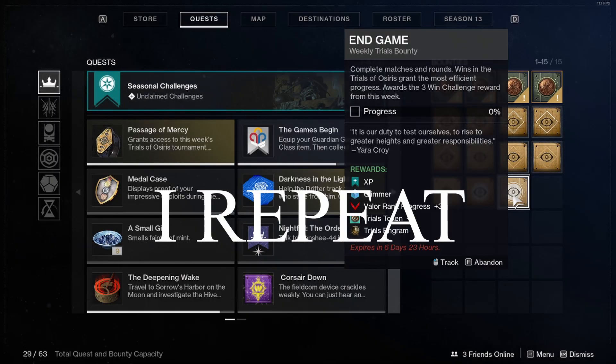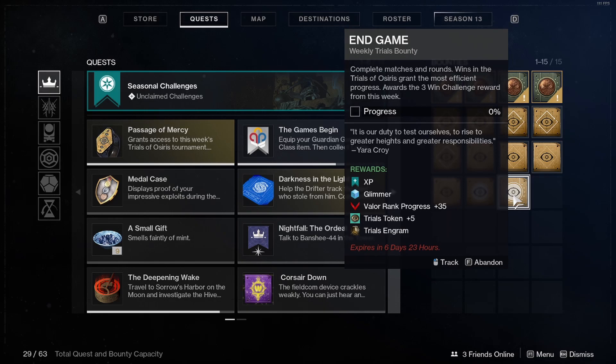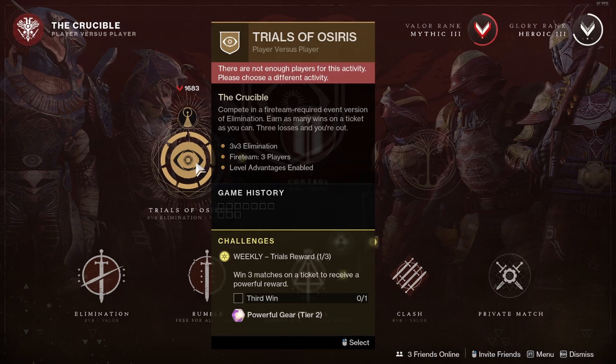Even if you don't get three wins in the Trials of Osiris, when you complete the end-game bounty you will still get the Exile's Curse fusion rifle, because the end-game bounty awards the three-win challenge reward from this week. It is very important that you complete the end-game weekly Trials bounty. If you don't have a fireteam to do the Trials of Osiris with, then watch the next part of this video.